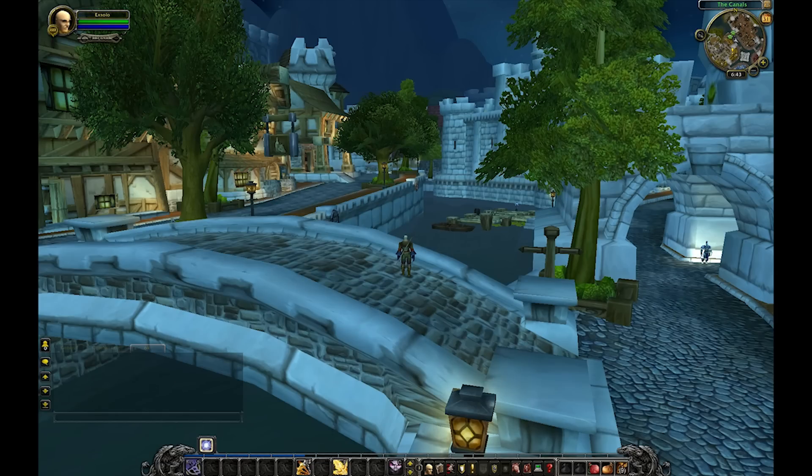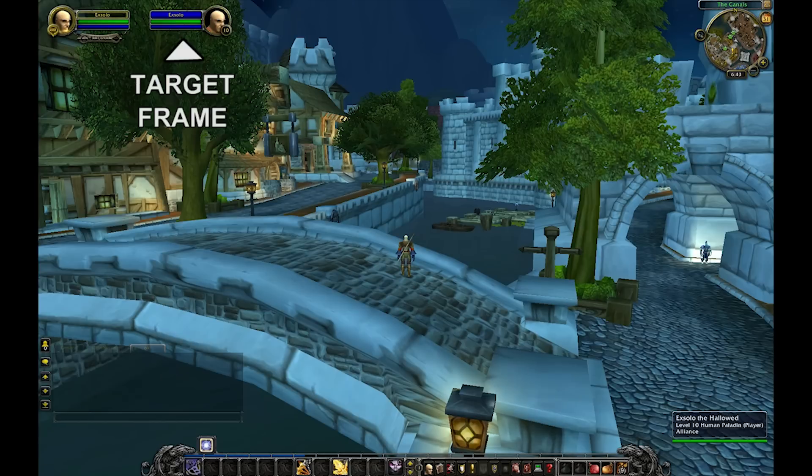Let's start with some problems in the default UI's design. The player frame displays the health and resources of our character — it gets the job done, but it's in a horrible position. See where my character is? It's nowhere near it. And the target frame? It's in the same awkward position, far away from my character, just where I don't want it.